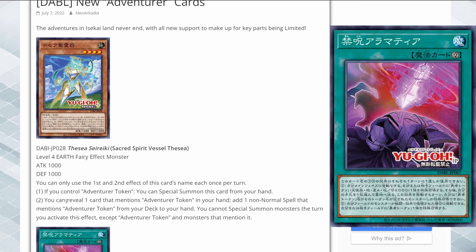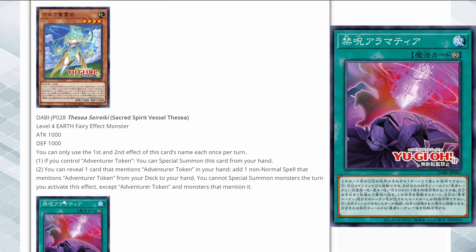I'm curious to see what you guys think about this support. Are you interested in running Adventure Token as a pure build, or do you think the archetype is basically dead just because of the engine restrictions? Let me know in the comments down below. If you enjoyed the video, make sure to use the link in the description, like, comment, subscribe, and I'll see you guys next time — thanks for watching!